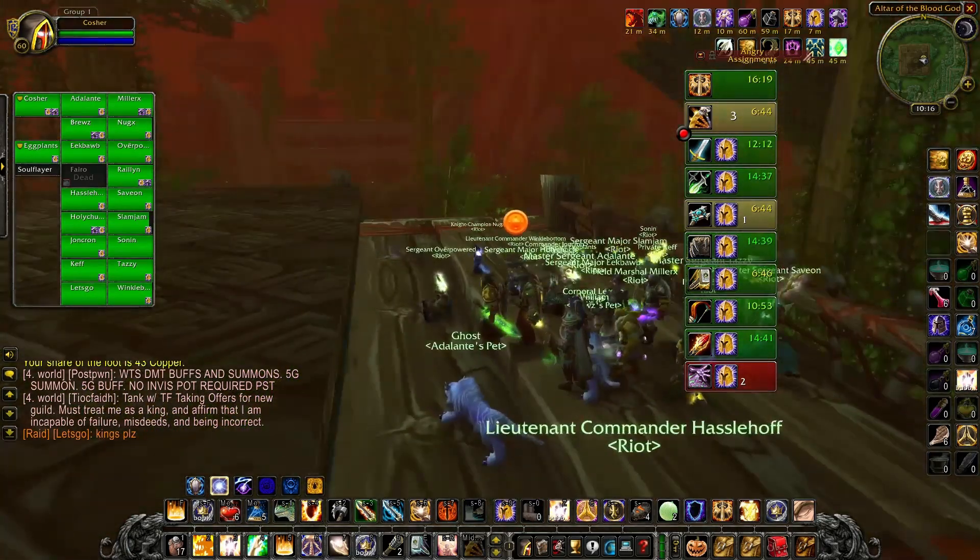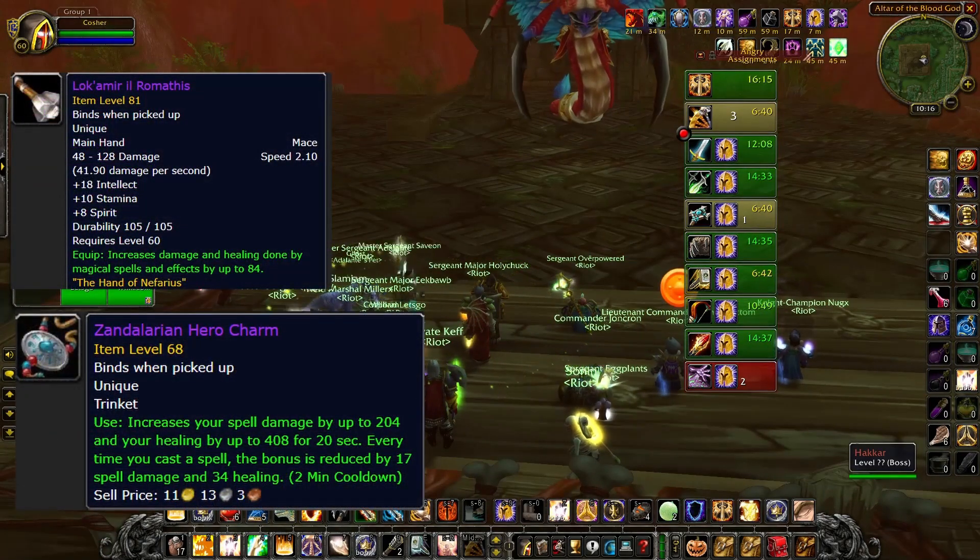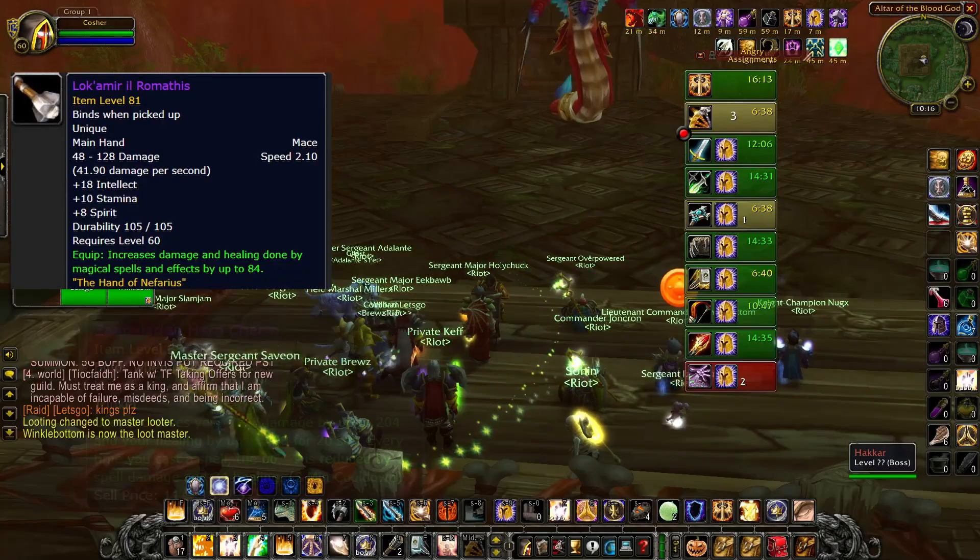So in situations like that, it would be better to stack spell power gear, and if you can, put a ret pally in your group to give you Sanctity Aura.